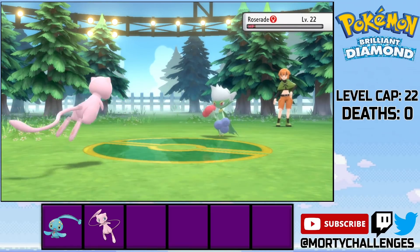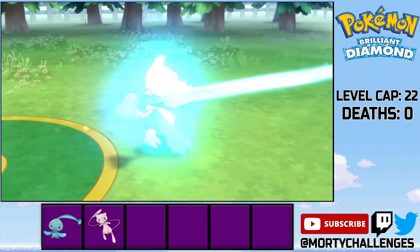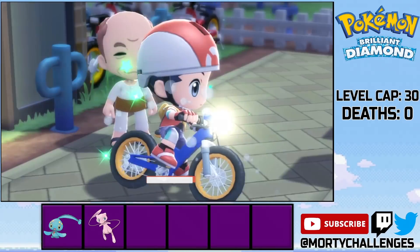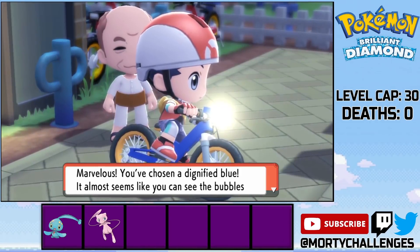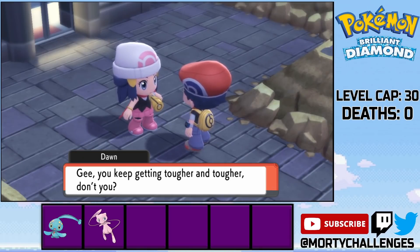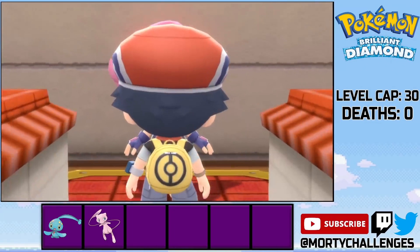We then discover Team Galactic have a dastardly plan — stop everyone from getting bikes! What geniuses! Thankfully, we foiled that plan. I then get a lovely blue bike. Seems it'll match my passport. There is a lot of nonsense before the next gym, but we basically fly through it, so I'm just going to start off with the Maylene battle.